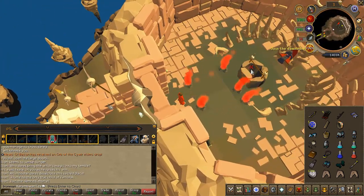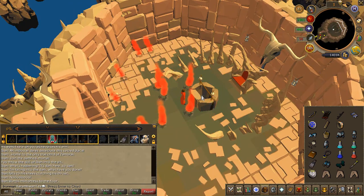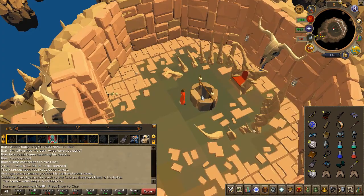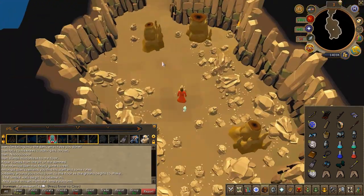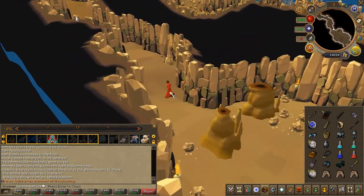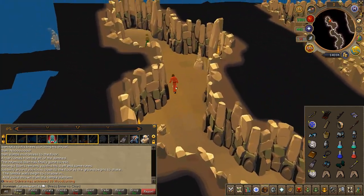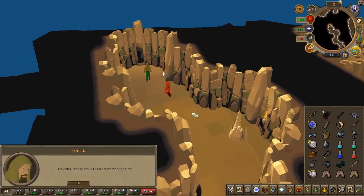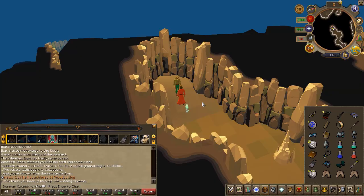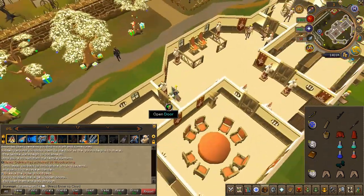Once you're inside, use the doll on the well and you will receive Sivan's staff. Run through the room and speak to Koftek. For your last task, you must speak to the king once again.